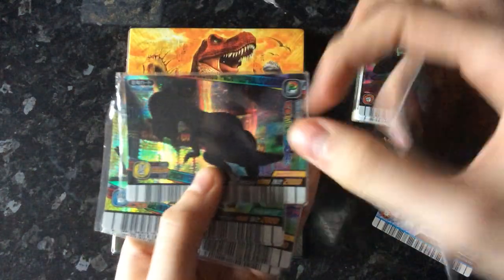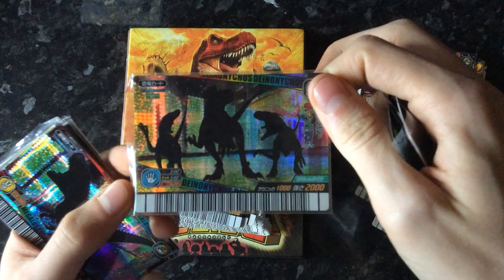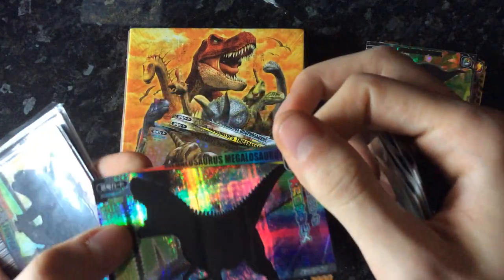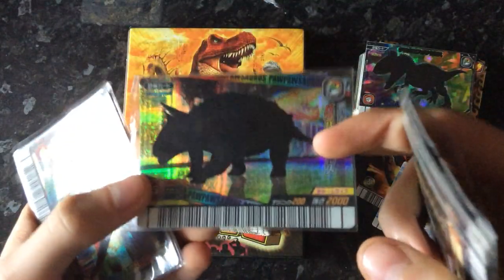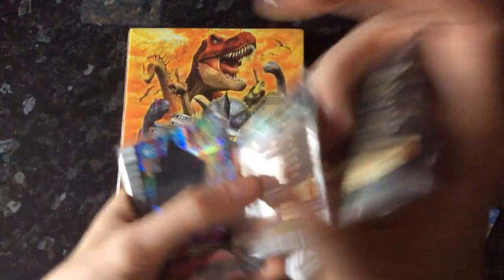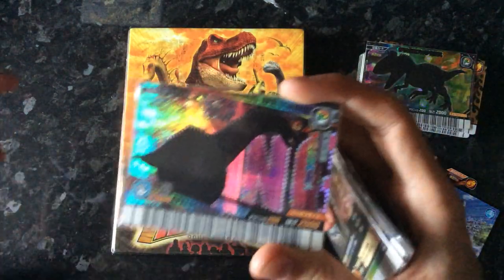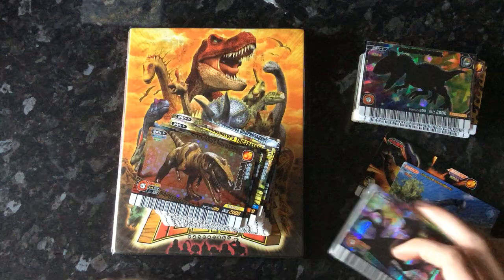So the secret dinosaurs: Verilinosaurus, a Papasaurus, a Cryolophosaurus, and one I actually did need — Apatosaurus. I'm after the Gekazan Third version, the original print of Apatosaurus, not this one. But at least I have an Apatosaurus now.